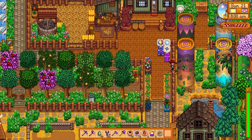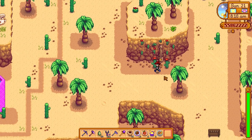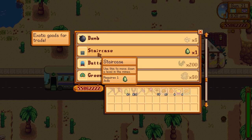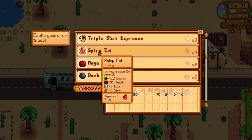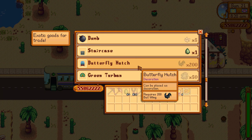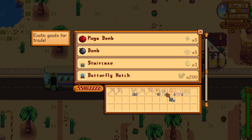I want to go straight to the desert today using the obelisk — these are incredibly handy. They cost a lot of money but it's going to save you so much time. And here is the trader today. She is here every day, but on Sunday she will have the special staircase trade. And there you go — one jade for one staircase. Spicy eels are really good to buy as well if you've got lots of rubies. You can do the same technique with another shed full of ruby crystallariums. And if you've got lots of diamonds, triple shot espressos are amazing as well. Let's get as many as we can — 60 for 60. Perfect.